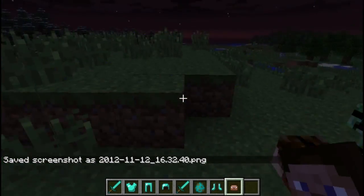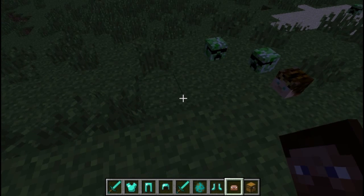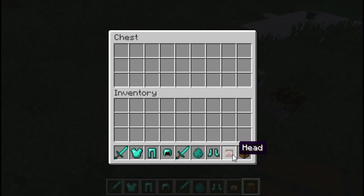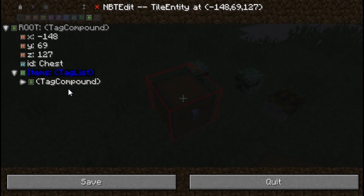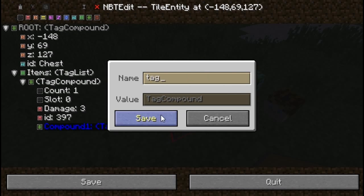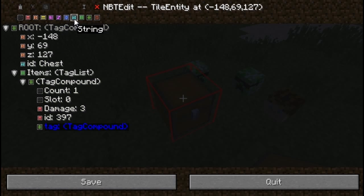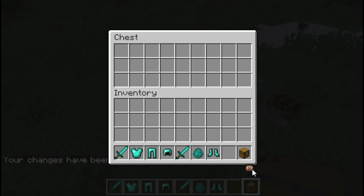Now I'm going to show you how you can actually edit the item. I'm going to spawn a chest, put the head in the chest, and then edit the chest. Go down to items — this is the head. Now add a new compound tag, name it 'tag'. Then add a new string, call it 'SkullOwner'. Make sure you have the caps, then type db1. Hit Save and there you go, that's my head.